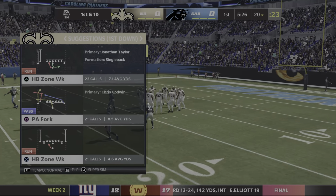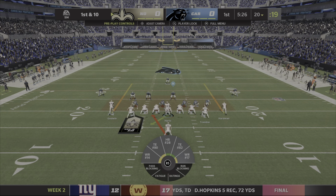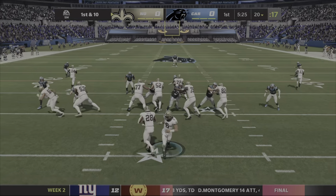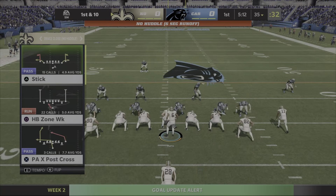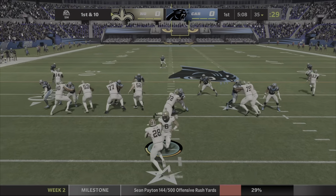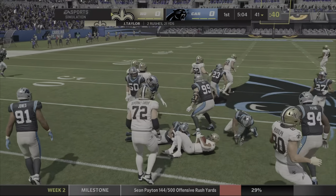Okay, so we're starting on offense. Let's start with a handoff to Jonathan Taylor, let's see what he can do. Go JT, find a hole. Nice. Hustle the line, let's do the same thing. Not as good.